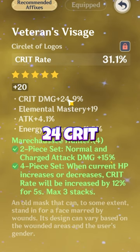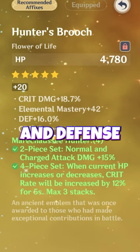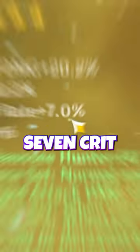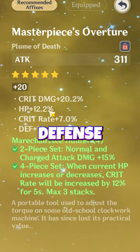The circlet looking nice: 24 crit damage, energy recharge, crit rate main. A mix of crit rate, crit damage, and defense percent on the flower. Seven crit rate, 20 crit damage feather — though this HP could be defense percent.